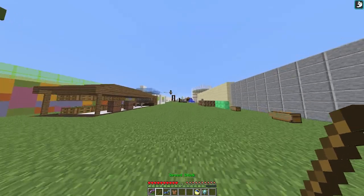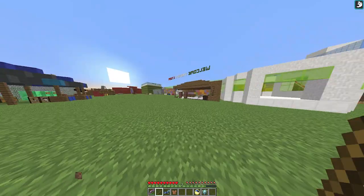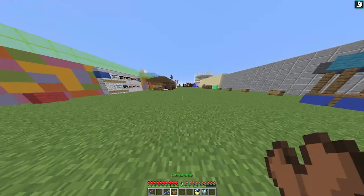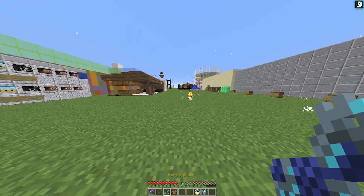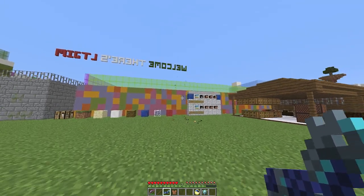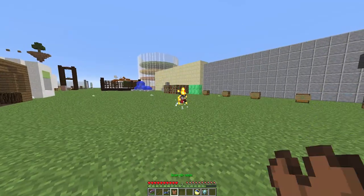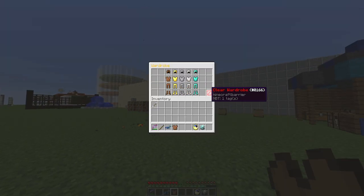We have the speed stick, which is a really cool feature — it gives you speed for just under 10 seconds and you can run around really fast. We then have the particle gun, which is very cool: it fires a snowball and particles explode with a little heart. Very, very cool.